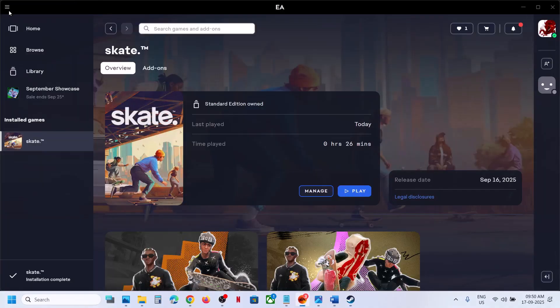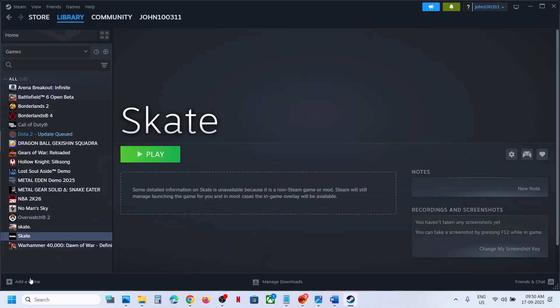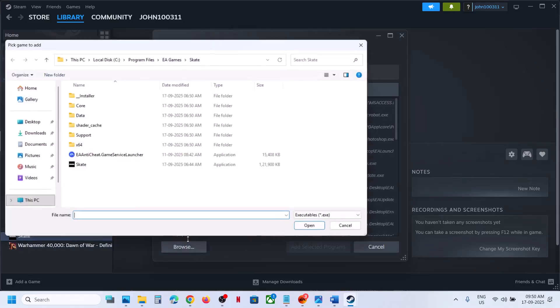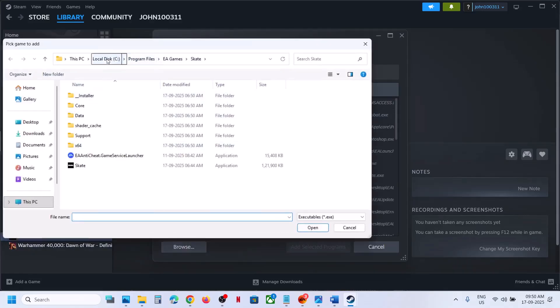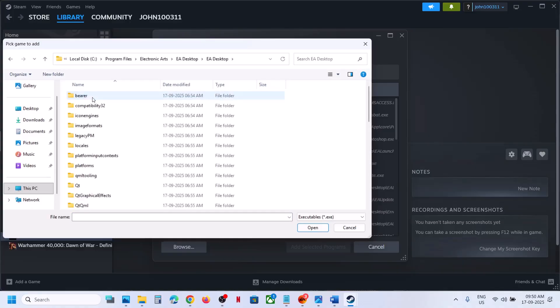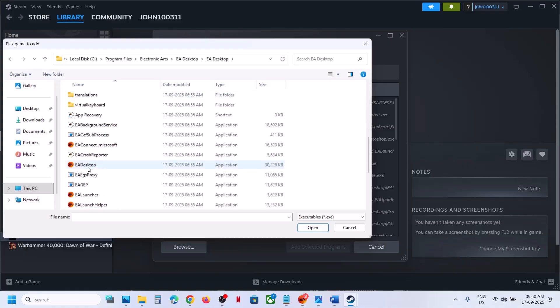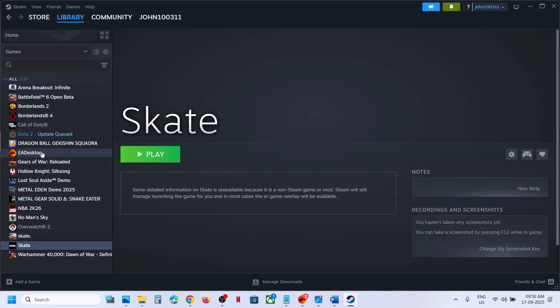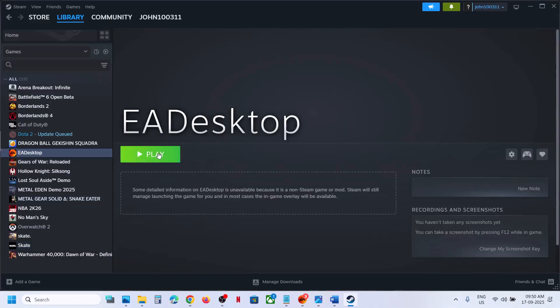Close the EA app first, then go to Steam, click Add a Game > Non-Steam Game, click Browse, and navigate to C:\Program Files\Electronic Arts\EA Desktop and select EA Desktop. Click Open, then Add Selected Program. Once added, launch the EA app from Steam, then launch the game and check.